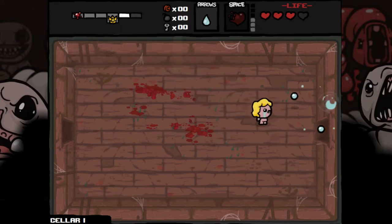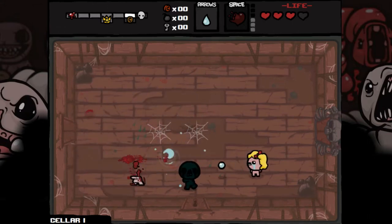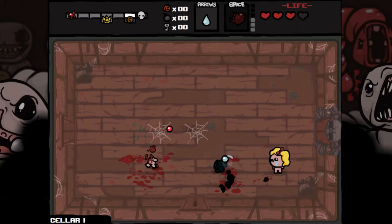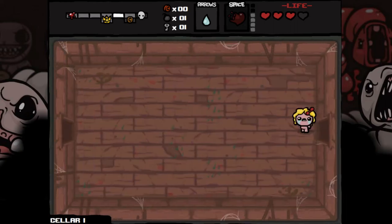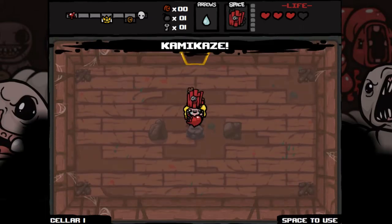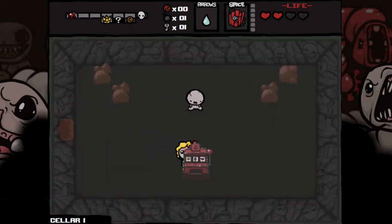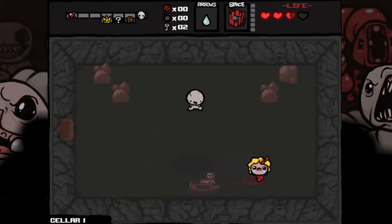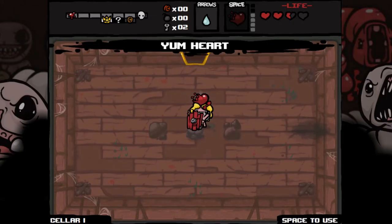Angry babies, super angry baby. Here's a bomb and a key. Maybe I'll use that item to save the bomb. My Yum Heart's almost charged. I'm going to blow up this machine with the bomb I have, and get an extra key. We'll take our Yum Heart and carry on.